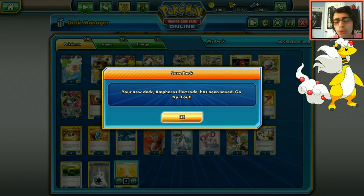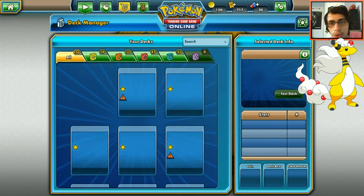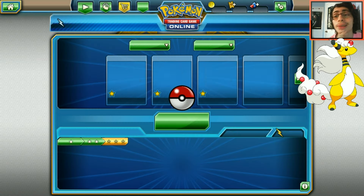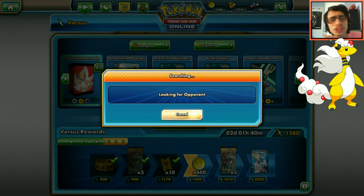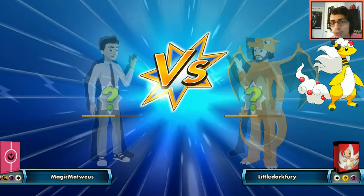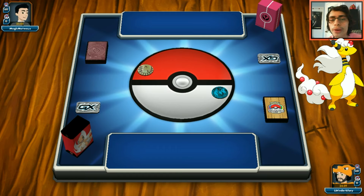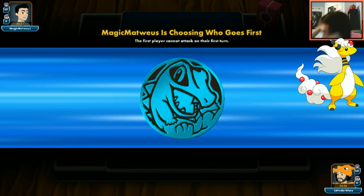Let's hop into some games and see if Mega Ampharos can work! Some worst matchups will be Solgaleo with Ultra Road or decks with heavy switching. First game looks like we're playing against Mega Gardevoir with Giratina - I'm fine with this matchup as long as we can get the paralysis going. Gardevoir decks don't tend to play many switching cards since they already have Fairy Garden.